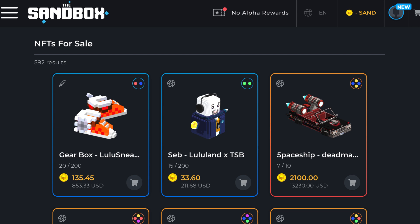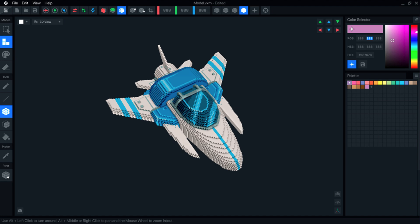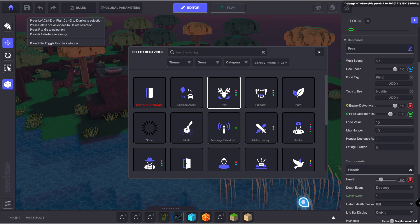For example, you can add an item made by an artist on The Sandbox marketplace. You can also create your own items with the Voxel editor of The Sandbox, and you can also build a game for your plot by using the game editor of The Sandbox.